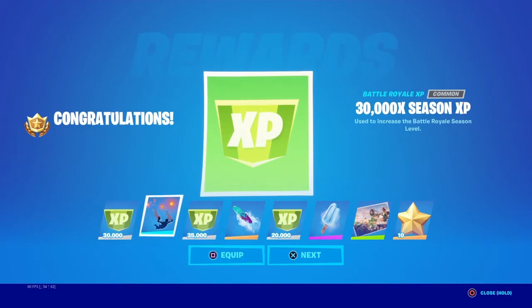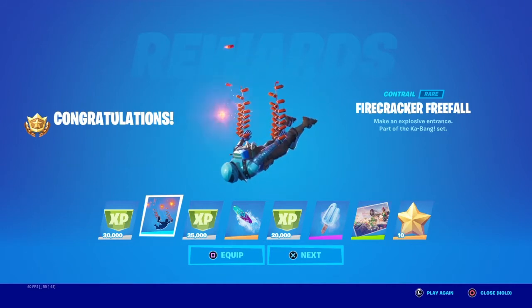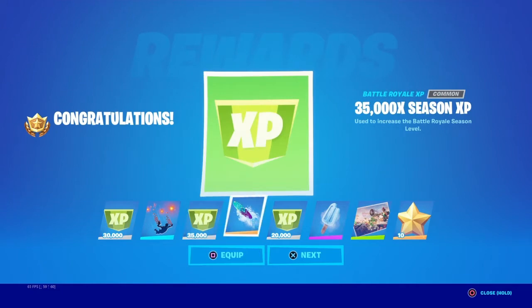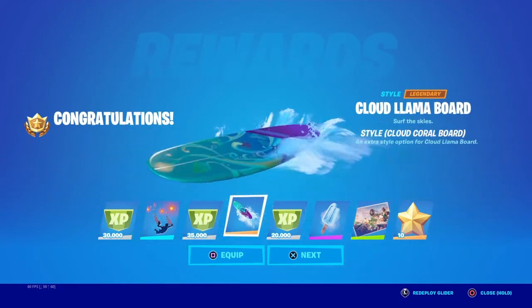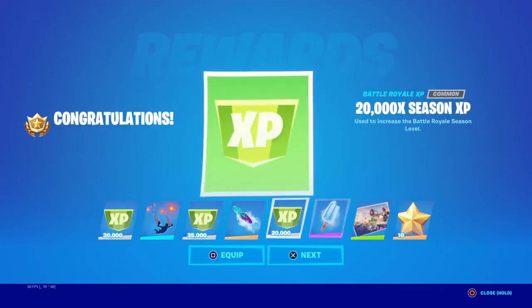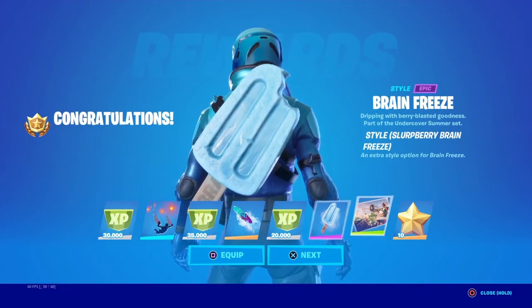I've been doing most of the challenges and I'm literally one challenge off. Here we go — 30,000 XP firecracker freefall, that's pretty cool, I think that's for 4th of July. 35,000 XP cloud llama board — that is such a cool glider, honestly probably my favorite glider right now. 20,000 XP brain freeze backbling, pretty cool, slurp berry brain freeze style.